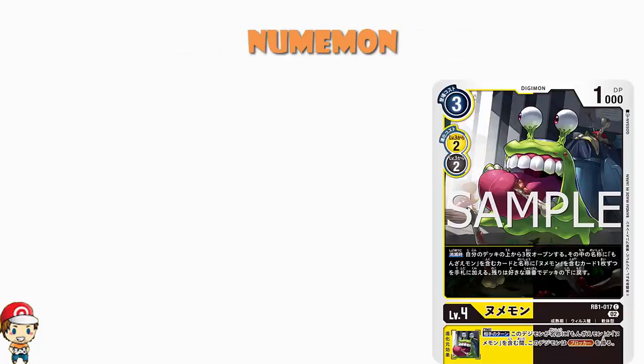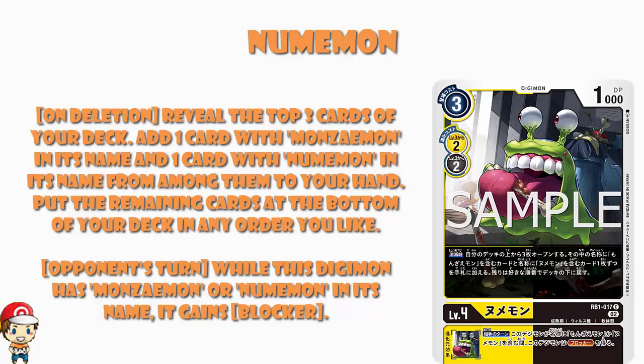We've got Numamon here — free cost to play normally, two cost to digivolve, 1000 power, level four, dual color yellow and black, fairly important. And we've got a skill on deletion: reveal the top three cards of your deck, add a card with Monzimon in its name or a card with Numamon in its name from among them to your hand, and put the rest at the bottom of your deck in any order.